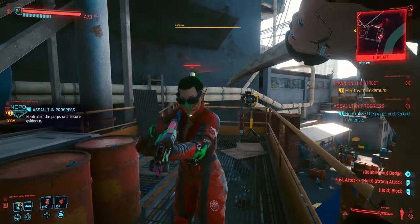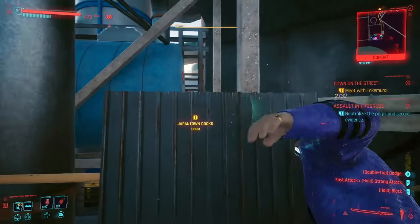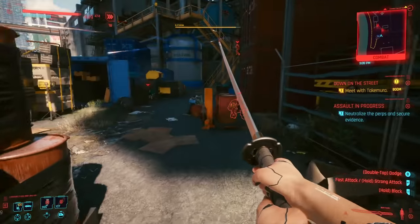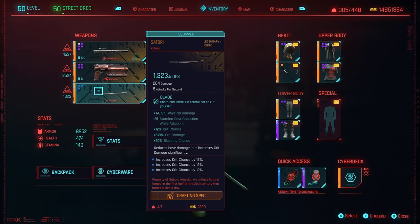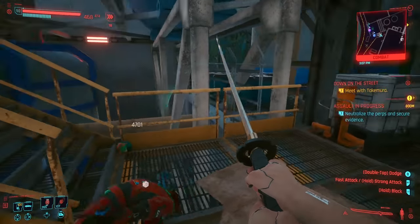The next weapon we're going to be talking about today is Satori. You can actually get this at the beginning of the game when you do the heist, and it's really easy to miss as well. If you did not get this sword during the heist, I have made a complete tutorial on how to actually get it if you missed it. Now, when you first look at this weapon's DPS you're going to think you've got a higher DPS weapon elsewhere. But what you don't know is that you can already get 100% crit chance, and this weapon has a 610% crit damage increase, making it effectively the highest damage melee weapon in the game.